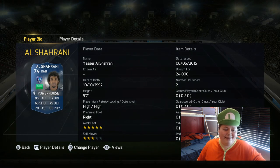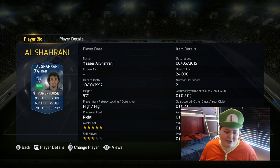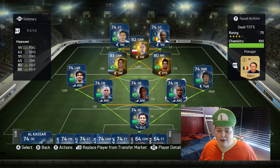This right wing back is really interesting - he's got better stats than like Kyle Walker, and he's got five star weak foot as well, 96 pace. Those stats are just insane on a right back, absolutely insane. He's even got like 80 long shots in game, which is just stupid.